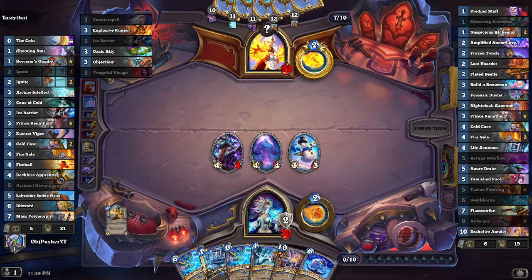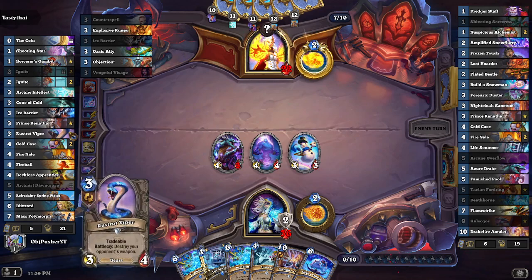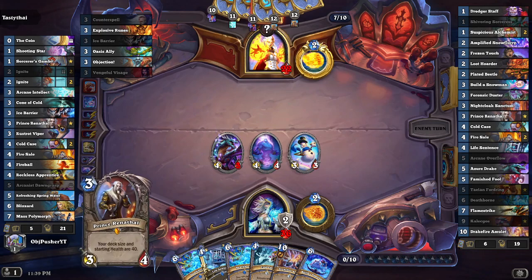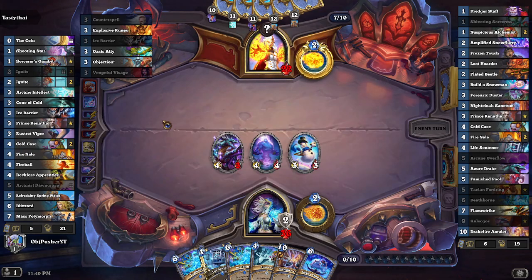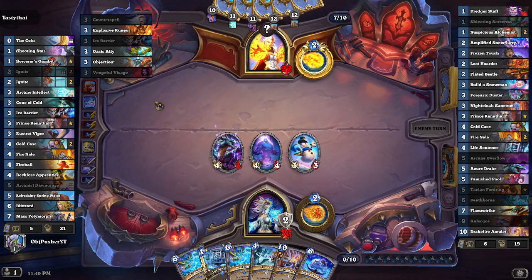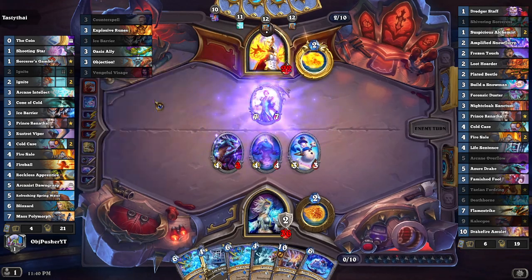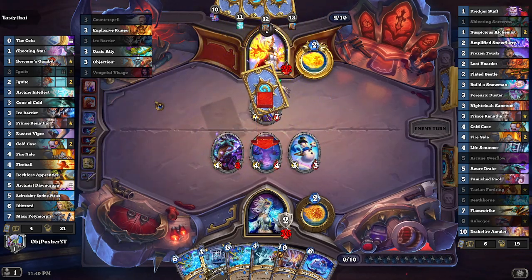This is so confusing. He does have Springwater, even with all these minions in his deck. He had the Reckless Apprentice — I'm assuming that's at least two. He had a Rust Rot Viper, which could also be two. Then he had Prince Renethal, which he kind of had to have for the extra health. That's just a lot of minions for a deck that doesn't want to ruin Refreshing Spring Water.